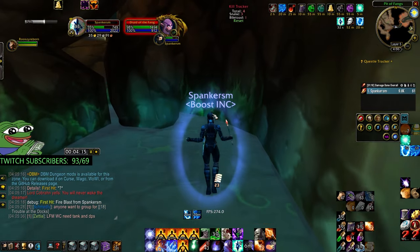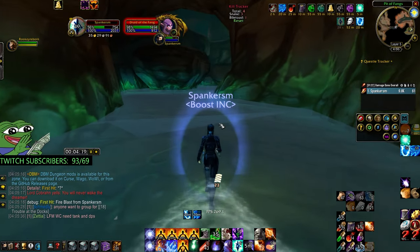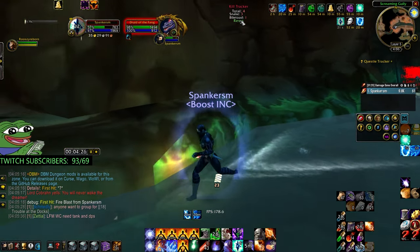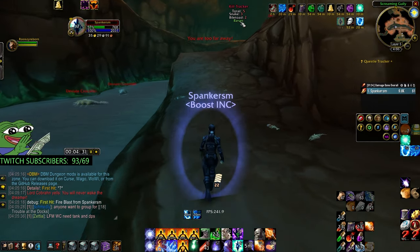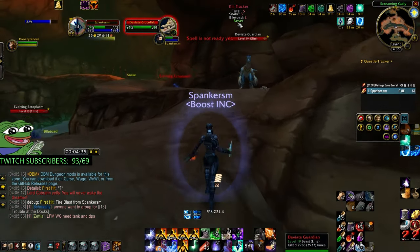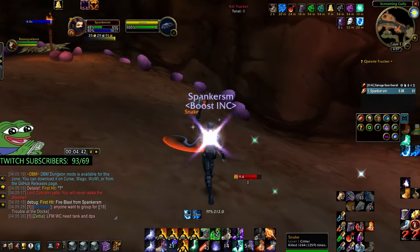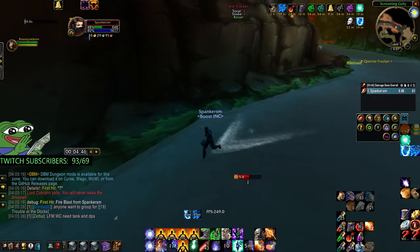Run around the base of that wall. We get here, reapply Dampen Magic since we have full mana. You want about 500 to 600 mana and 600 health going into this next part — more is fine. Up here we just have Bile Toads and snakes, so it's no big deal. Frost Nova, Living Bomb the one below, then Blink up. This Blink gives you enough time to drop off and let all the mobs in the back group up.